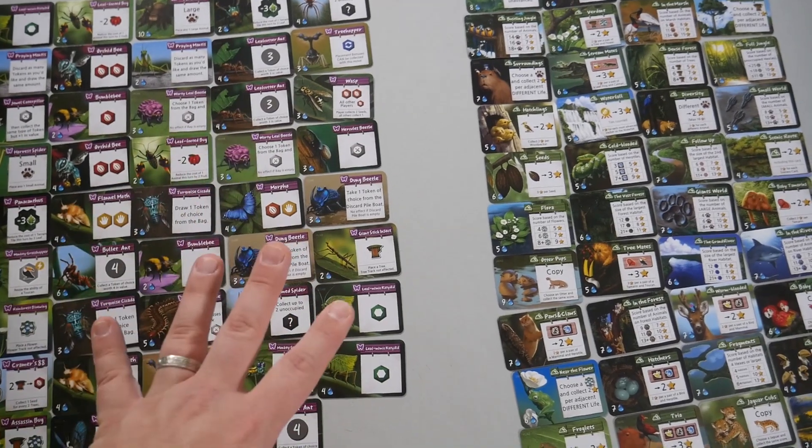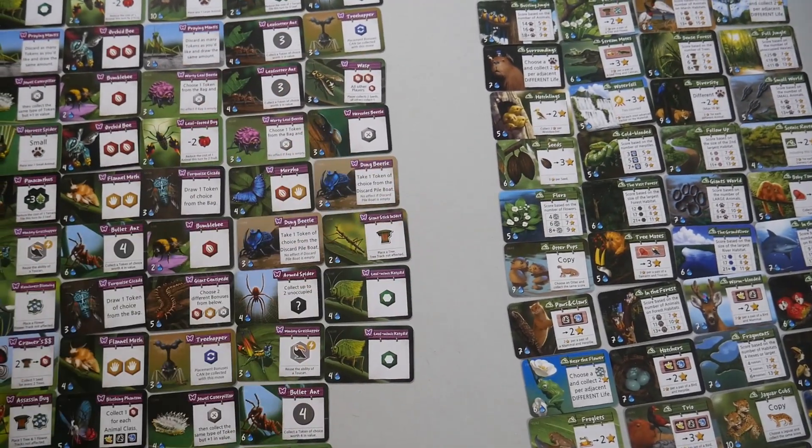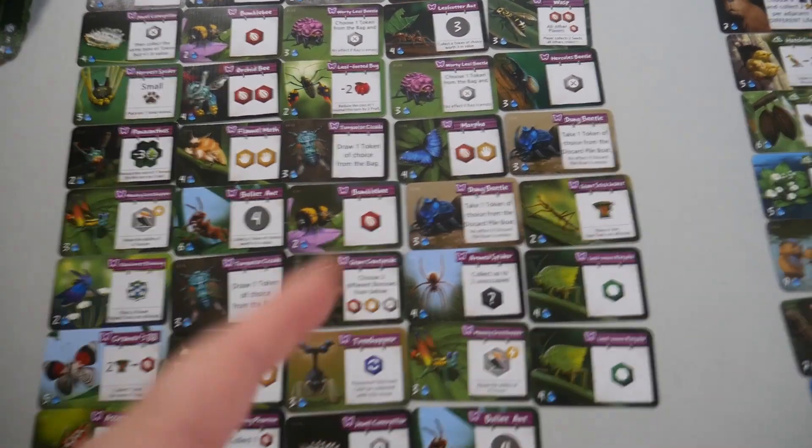Along with almost everything from the Kickstarter — the only thing we didn't get was the sleeves and the wooden waterfall of life. Alright, everyone have a good day and save that rainforest!